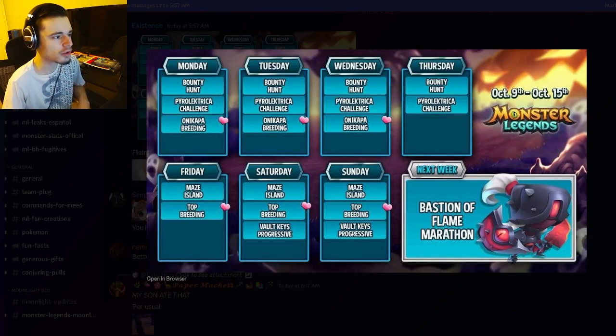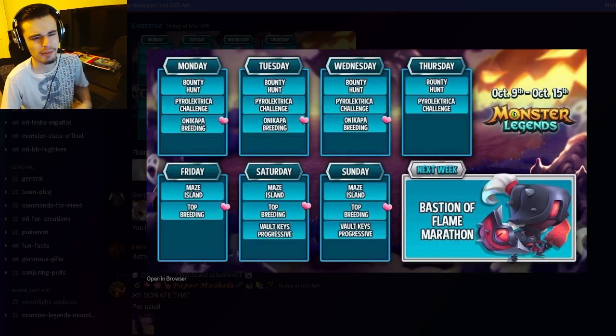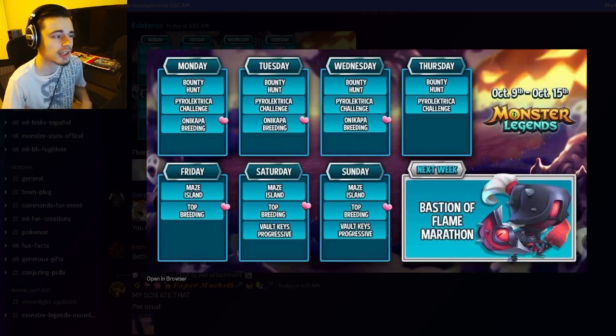Make sure to do the Oni Kappa breeding on Wednesday before it ends on Thursday, and then the other two events make sure to do on Thursday before they end on Friday. On Friday, a brand new maze island and top breeding start. Definitely do the maze island — you can get some free stuff out of that even if you don't end up getting the monster; try to get a relic or something. The top breeding is good for getting monsters for books or some pretty decent monsters, and both run until next Thursday.